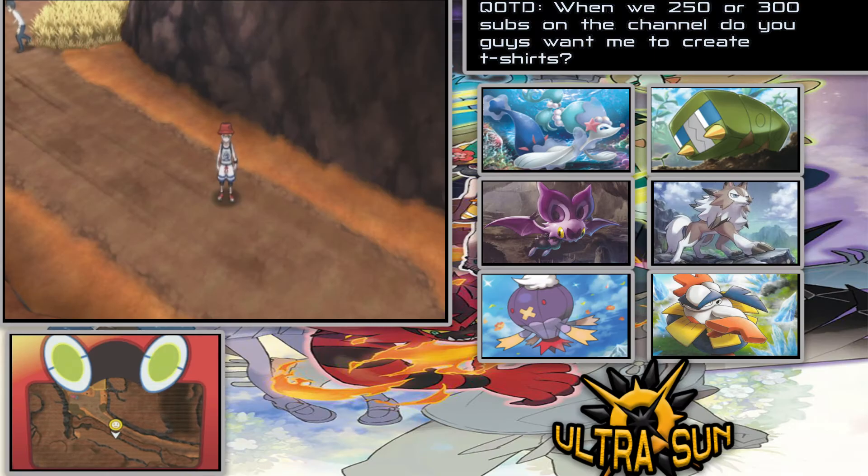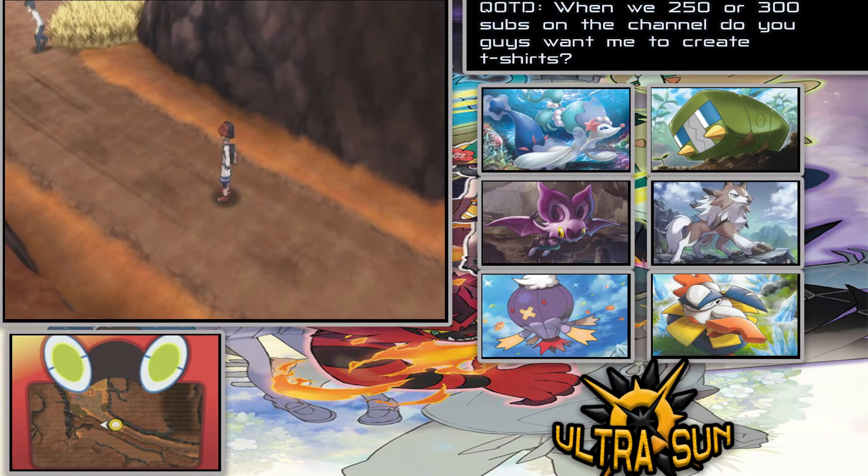Hey there, this is Proxian here, and welcome back to another episode of the Pokemon Ultra Sun let's play. In the previous episode, we were basically making our way over to our next destination city to battle Acerola at our next trial captain. We also stopped over at what I think is the power plant.